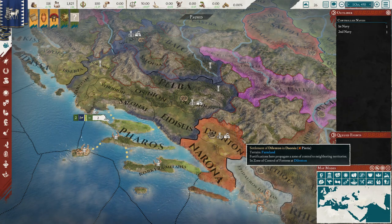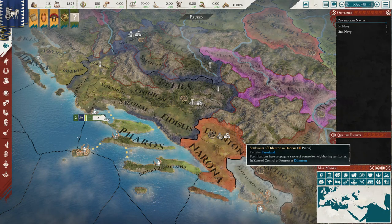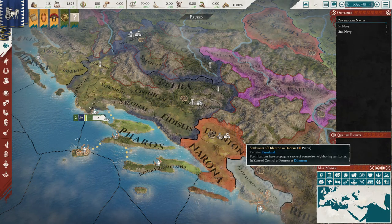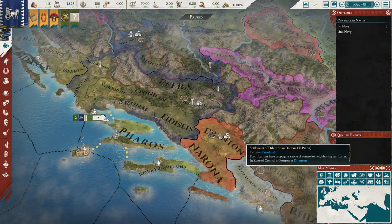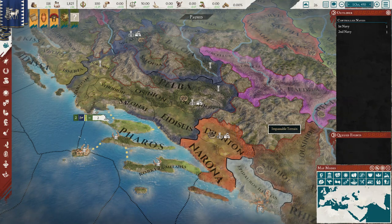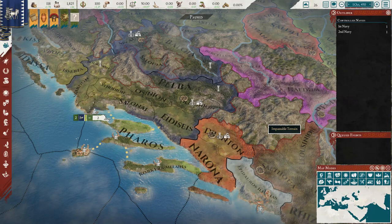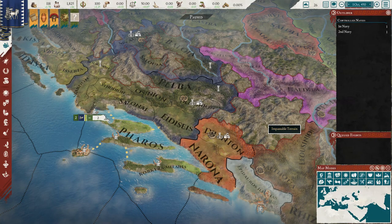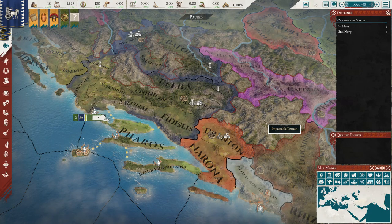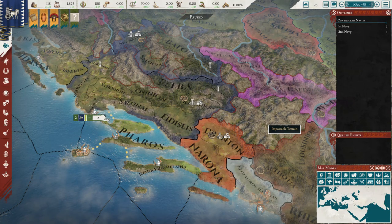For Pontus, you can access both Persian and Hellenic tradition, so you can actually make Pontus a Greco-Persian state. Scythia and Sarmatia have their own heritages. Messenia has been removed from the Arcadian League down in the Peloponnese — if you're following my Sparta series, breaking that Peloponnesian defensive league is a bit of a pain, and having Messenia removed makes it a little bit easier for a Sparta playthrough.